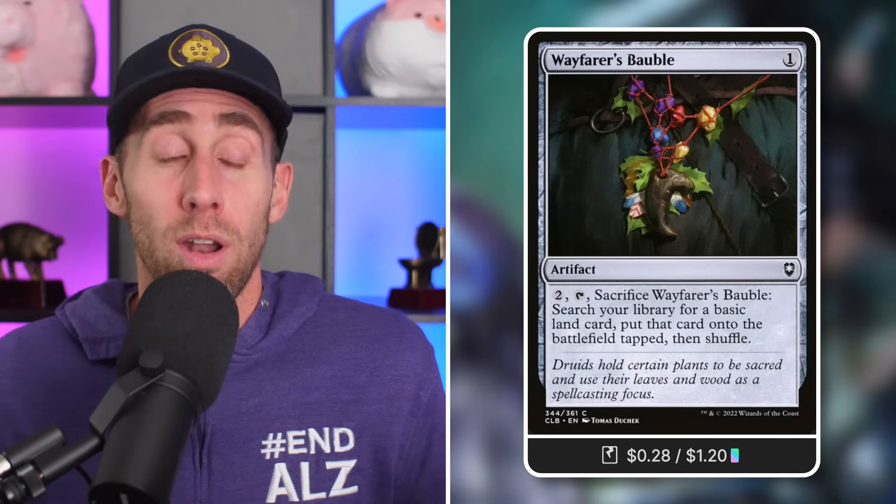Next up, Tactic Six: 'Life Cycle,' because we need mana to do what we want to do, and let's take advantage of some descending while we do that too. Diligent Farm Hand: a great card for this deck, a 1/1 Druid for a single green mana. Pay one and a green, sacrifice it, go get a basic land into play tapped — basically Wayfarer's Bauble on a creature. Then we've got Fawn of Fertility — Wayfarer's Bauble on an enchantment. And of course, Wayfarer's Bauble itself: pay two, tap, and sacrifice to go get a basic land into play tapped. Absolutely love Wayfarer's Bauble.